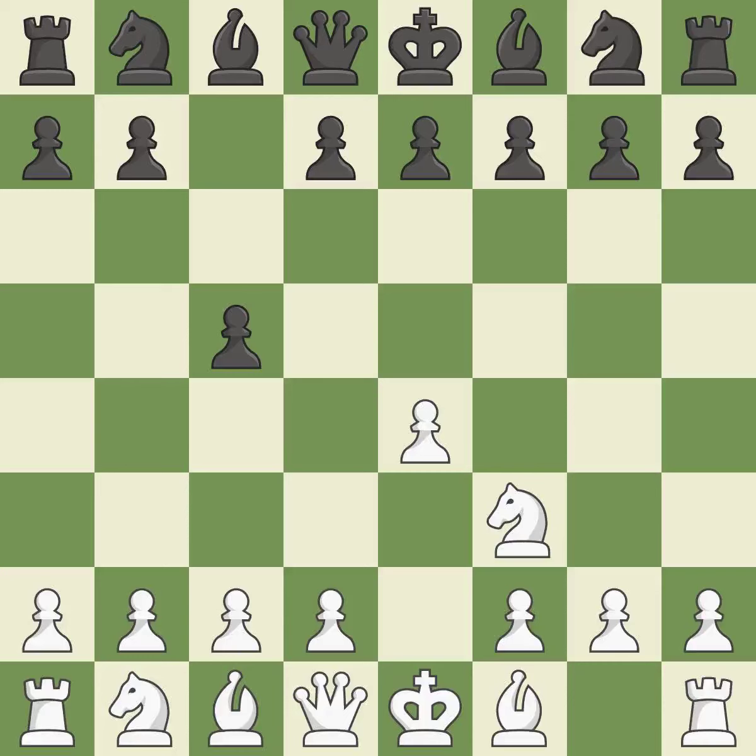Nf3 moves the knight toward the center in anticipation of a pawn push on d4, where it will be ready to retake the piece if Black captures on d4. The dark-squared bishop has a fresh opening created by e6, and the queen has a new diagonal created by e6. d4 offers to trade the more important central d4 pawn for the c5 pawn in exchange for more control of the center and quick development.